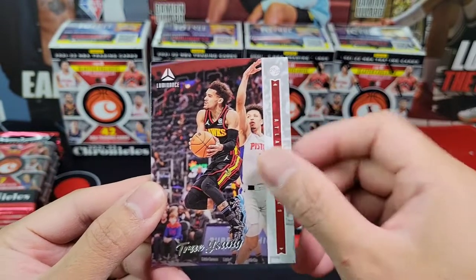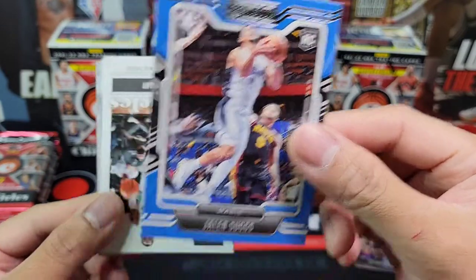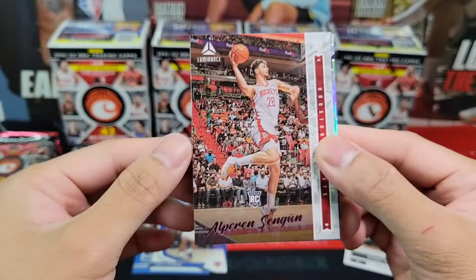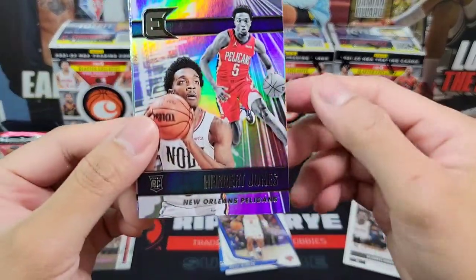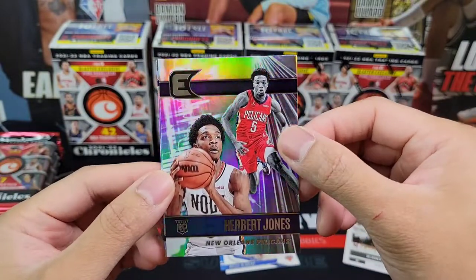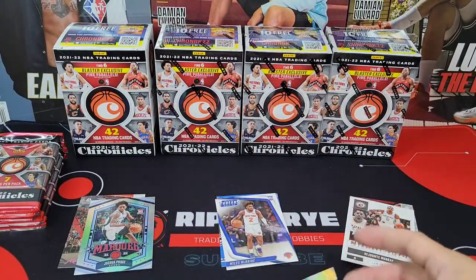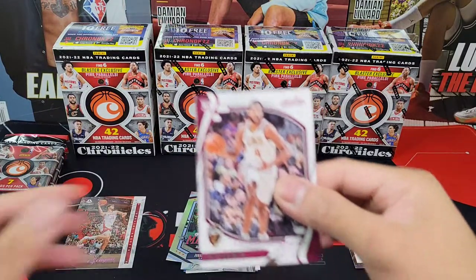First pack: we have Cade Cunningham and Tracy — Trey Young on the first card, Jalen Suggs rookie for Playbook, Chronicles for Deontay Murray, and Quintin — no, Miles Bridges for Panini Treads, another pink Luminance for Alperen Sengun — very nice. We have what I think is the Elite design, I like it this year. And of course the Marquee — I'm actually trying to collect the Marquee from 2020-21. That's our first pack with seven cards.